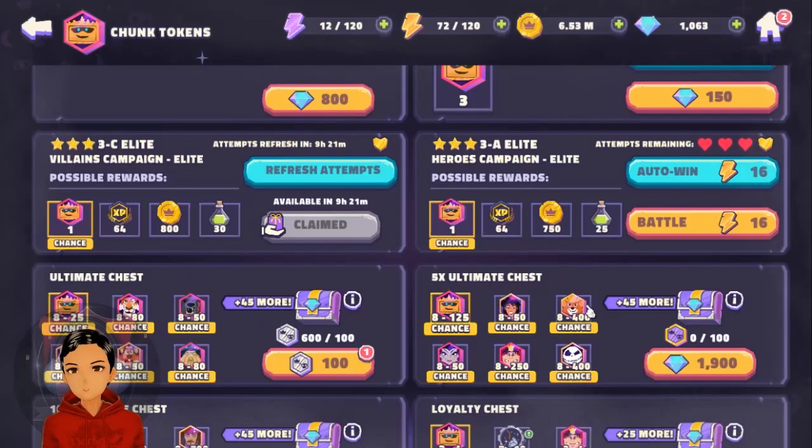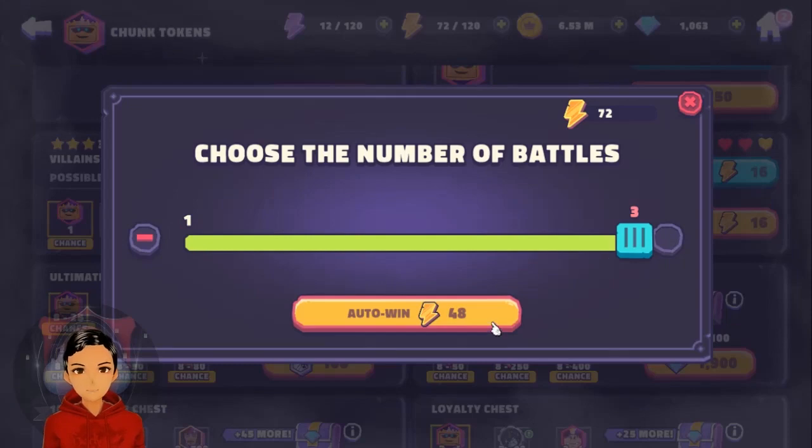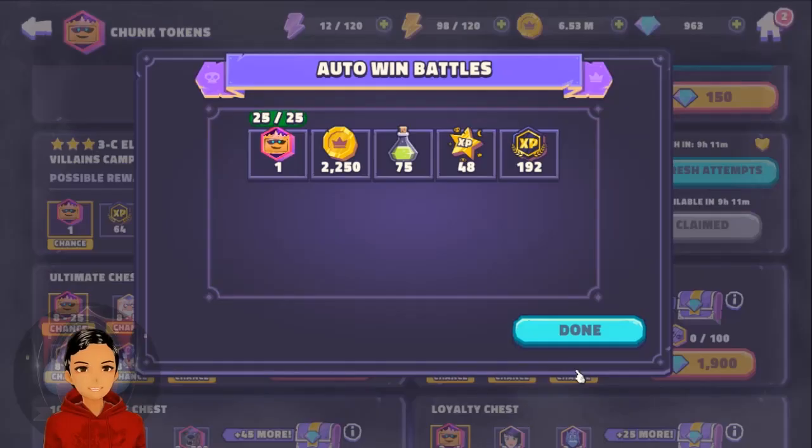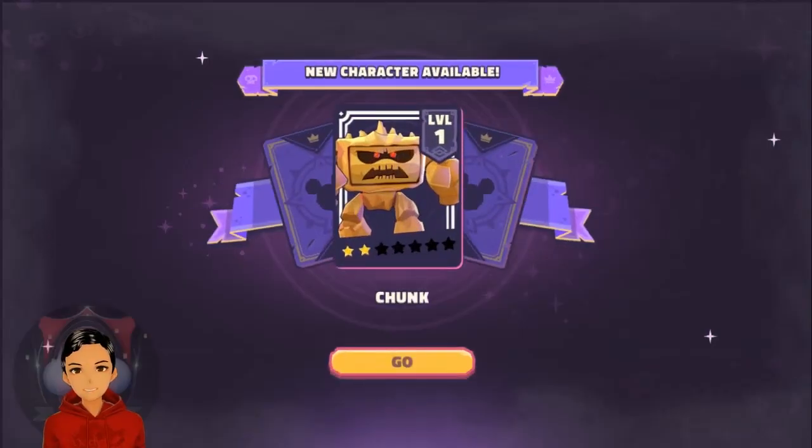Oh no — one token — okay, so we really really need to get two out of this next one. There it is — we needed the extra attempt from our club, which is why you really need to have a good club. That was always going to be the plan; the minimum we could have got out of the day was going to be three. And now there he is — just like that little animation — we have Chunk unlocked!